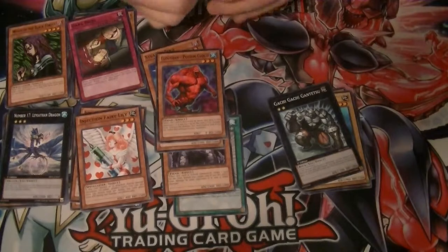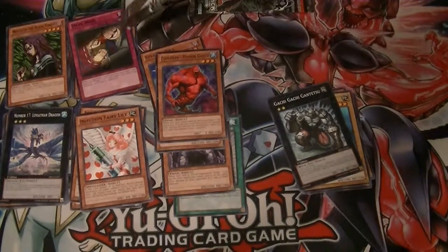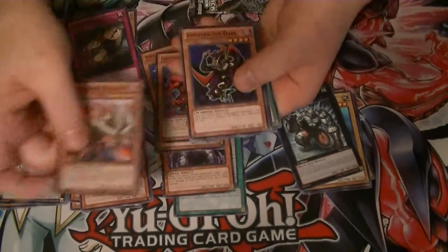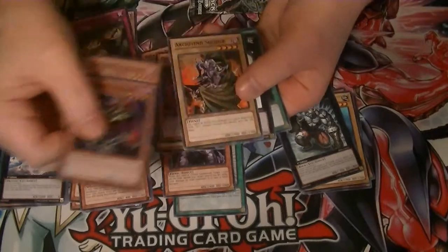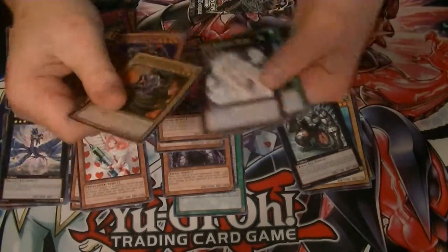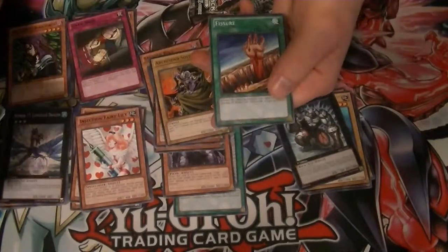Pack number 6. We got Twin Sword Marauder, Zombie of the Dark, our Star Foil is Archfiend Soldier. Our rare is Gemini Elf and Fissure.